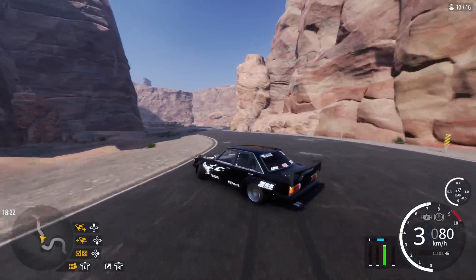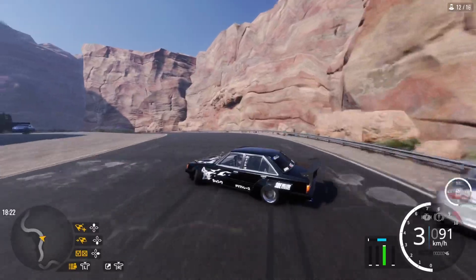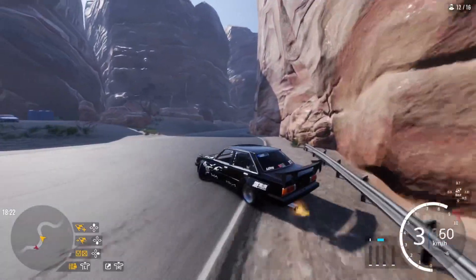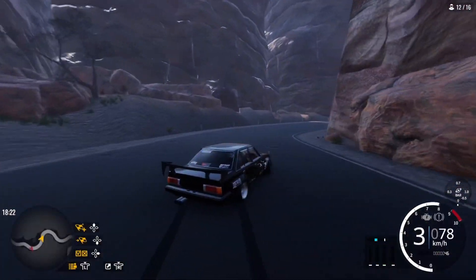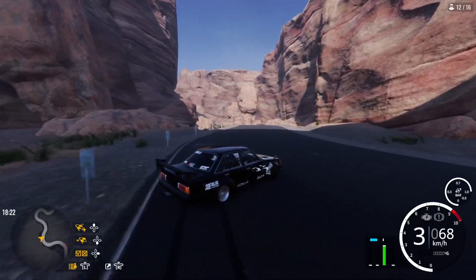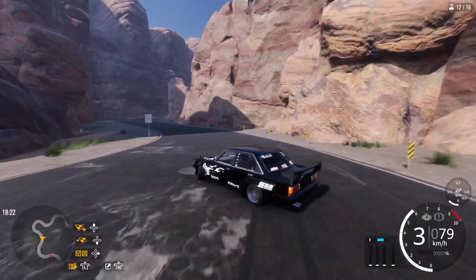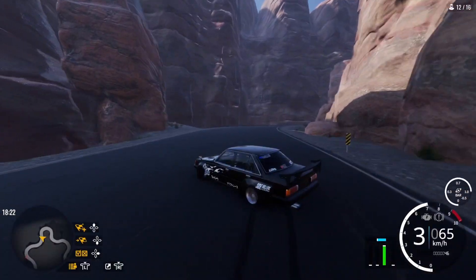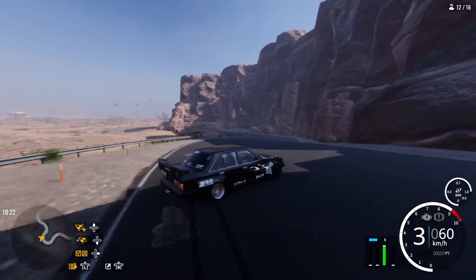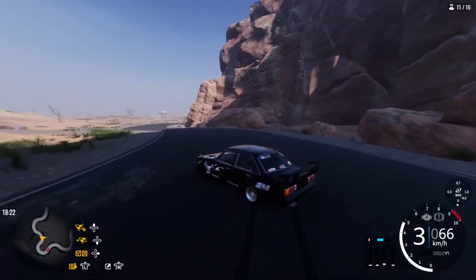It's a dope car, doesn't look bad either. It drifts really well, nice and smooth. Wall tap — I want a wall tap but I can't get it when I want one. Overall the car is really nice and smooth — just don't yank it, otherwise you're gonna spin out. It doesn't have a ton of horsepower, maybe 600 or so.